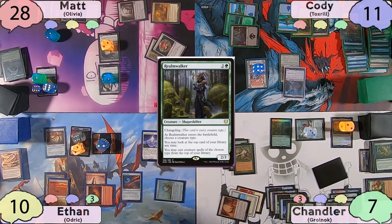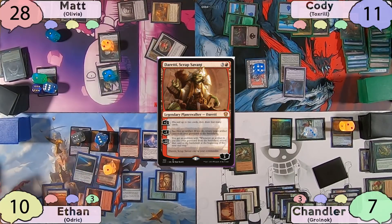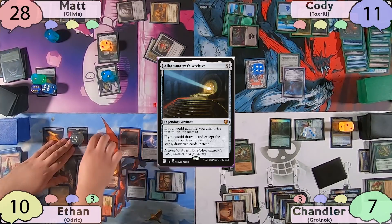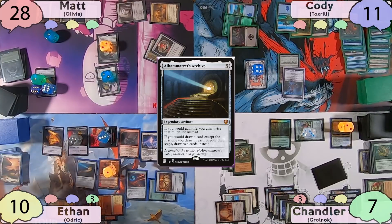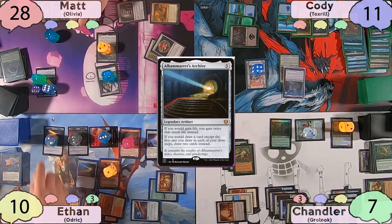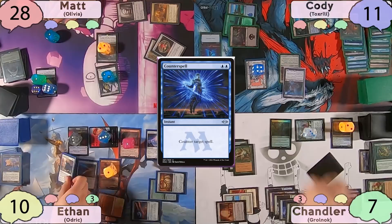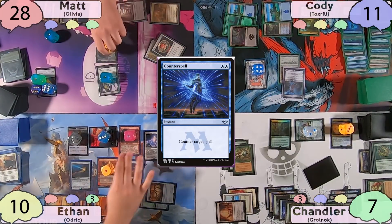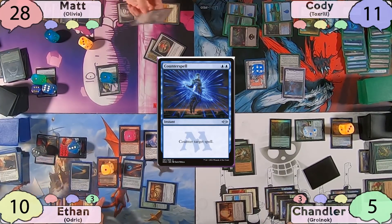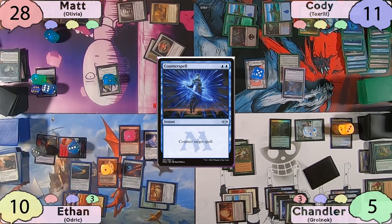The turn will then be passed to Ethan, who starts off by casting a Surly Badgersaur by improvising. He'll then follow it up by improvising a Doretti. He'll down-tick Doretti to sacrifice a tapped blood token to get back his Alhammarret's Archive. He'll then sacrifice a blood token to discard a Mountain and draw two cards. Surly Badgersaur will make a treasure token. He'll repeat the same process, this time discarding a Plains, and again discarding an Ornithopter of Paradise to give his Badgersaur a +1/+1 counter. Ethan will then cast a two-mana Vanquish the Horde. Cody, not wanting to die to Massacre Worm triggers, gladly counterspells it. Ethan will then move to his end step. Toxrill will trigger, and Ethan will blink his Arcane Signet. Grolnok will die upon getting his third slime counter, but Chandler forgets to take it off the battlefield — but he'll realize it soon. Matt will also sacrifice his Massacre Worm on end step to give his Carrion Feeder another counter.